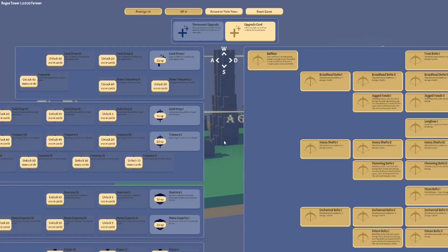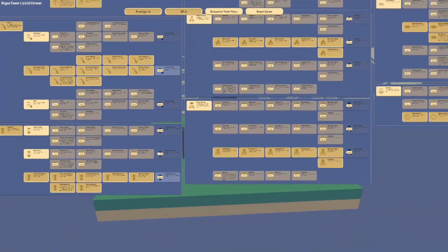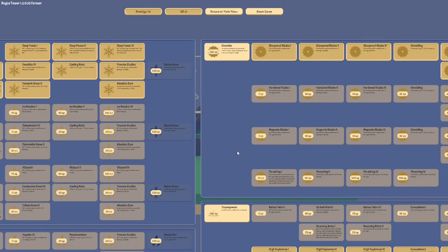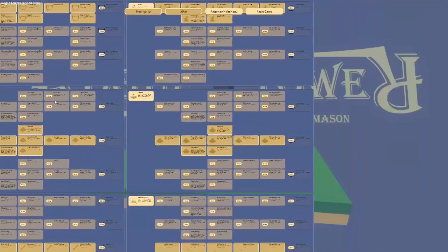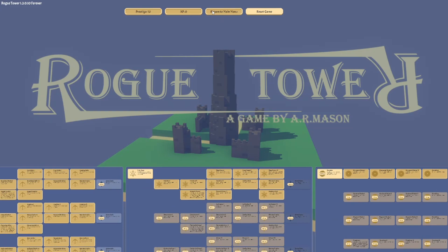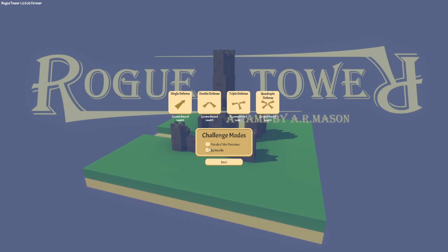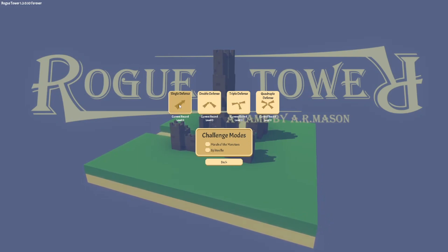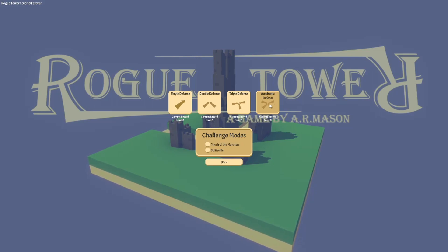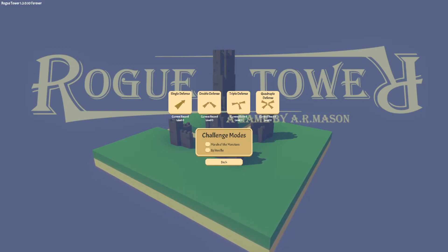So we can see from the upgrades, there is quite a lot that we can do here. It looks like there's going to be poison sprayers, flamethrowers, frost, shredders, encampments — there's more and more. So it looks like we can start off with March of Monsters, Splitsville. We can start with single defense, double defense, triple defense, and quadruple defense — which means how many directions enemies will come from. I'm going to start off just double, because we have no upgrades at the moment.